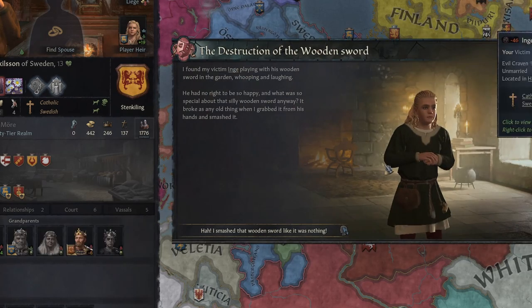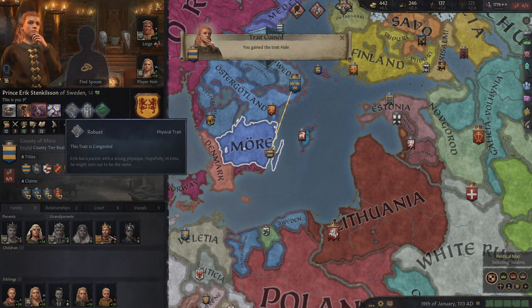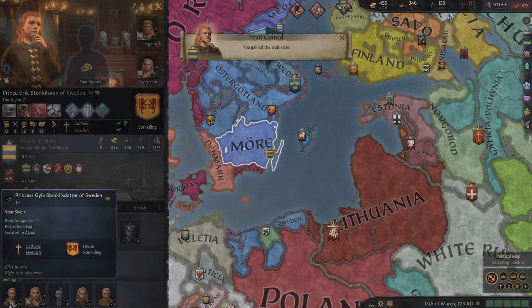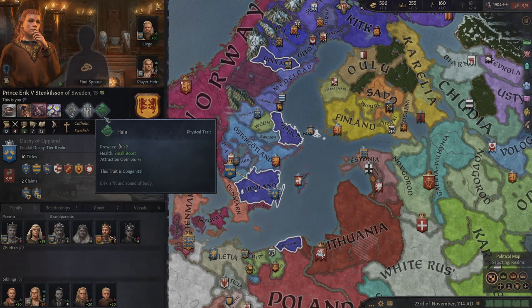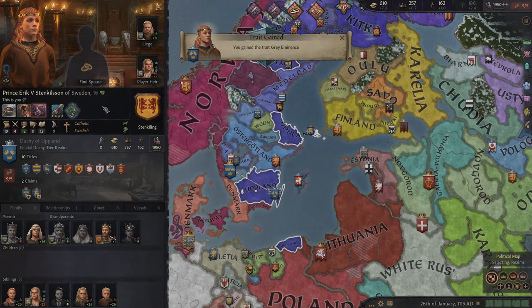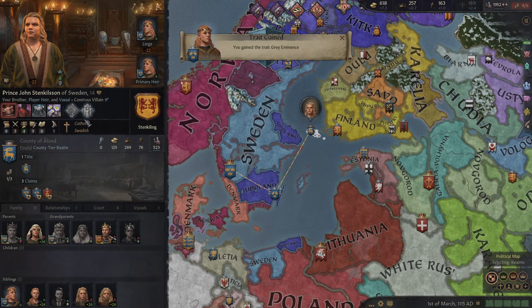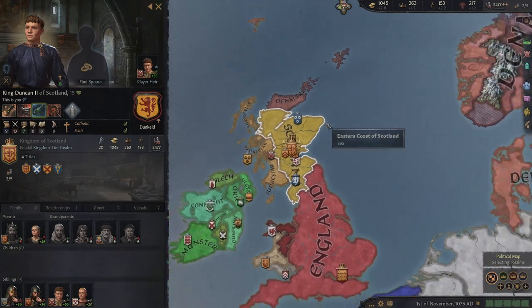Any possible congenital traits that a child could inherit will appear on them but greyed out. Traits will be revealed when appropriate through events. For example, there's a pretty common bully event — if you manage to beat up the bully, you might discover you have one of the prowess traits. Lose, and you may discover you're weak. That's how events are tied to discovering traits, and it's one of the reasons I really like this mod.